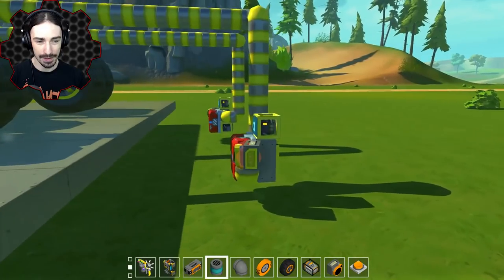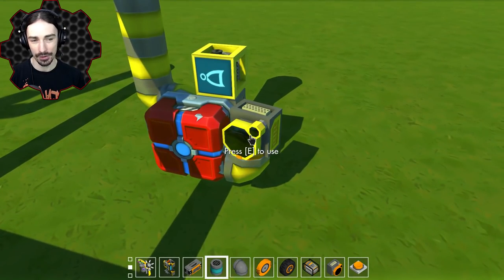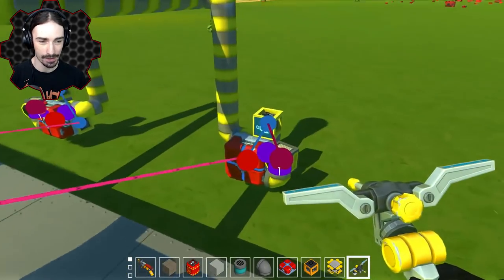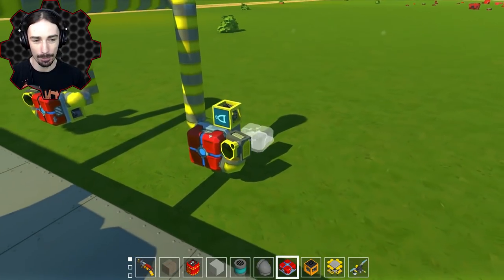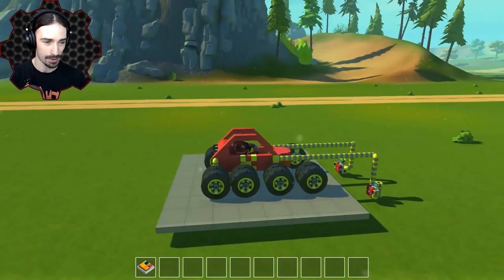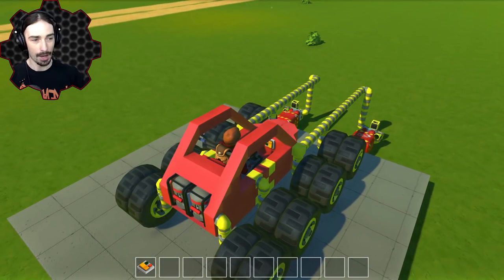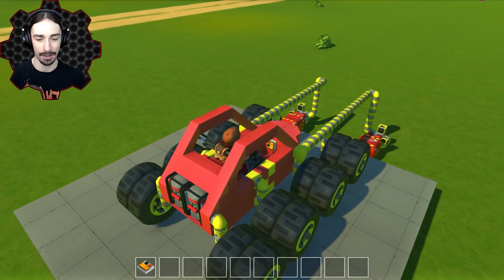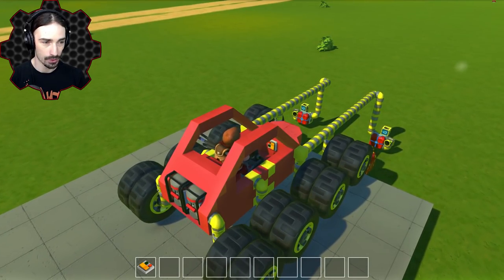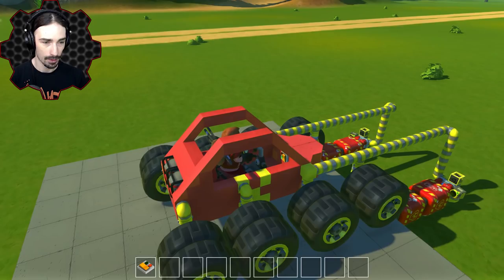Ladies and gentlemen, I think I've built the system for this to work. This should spawn bombs only when the sensors are not detecting something and when the button is pressed, so we should not have bombs spawning into each other. But I do have to fine tune - I don't know if four blocks is the appropriate distance here. First bomb has been spawned in. You can see the logic gates on top have turned off, which means no more bombs should spawn. Now let's just test it out - that is working very well.